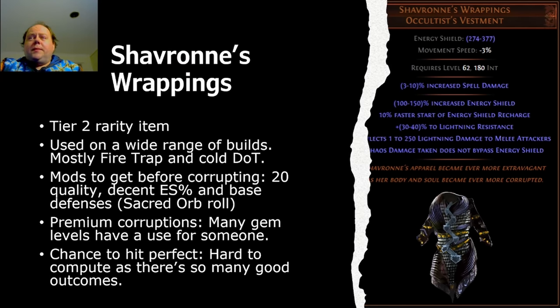Next I want to suggest Siobran's Wrappings — another unique chest piece. It's a tier two rarity drop-anywhere unique, used on a wide range of builds, mostly fire trap and cold damage over time builds this league, although that does tend to change. It's a very versatile armor. The mods you want before corrupting: 20 quality, a decent energy shield percentage roll, and a good base defences roll via Sacred Orb. You can try to pick up Siobran's Wrappings with 100–120% increased energy shield but a great Sacred Orb roll, then apply Divine Orbs until you've got 140% or better — at that point it's a good candidate for the Kranglebox. Premium corruptions to look for are basically anything that increases gem levels. Most gem level options are pretty good to get.